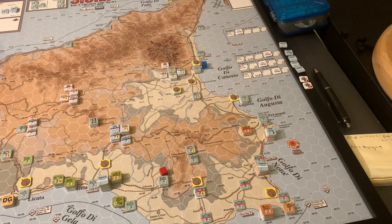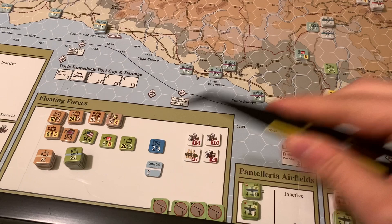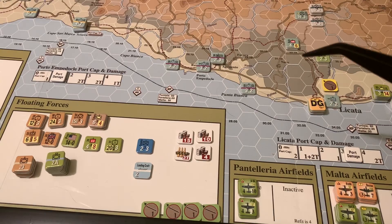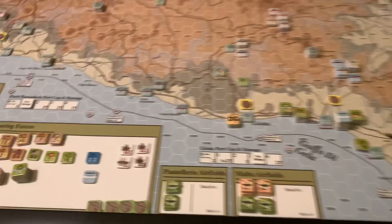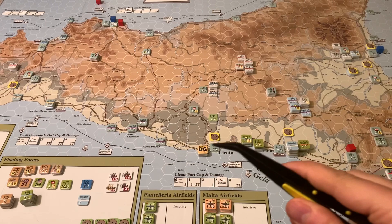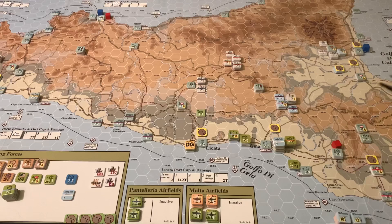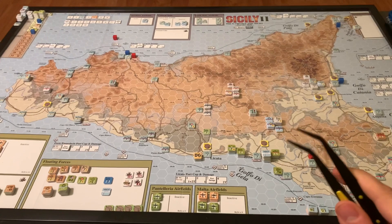All the landed landing craft will have to sail back to the floating forces box, pick up more units, and bring them on. There are also 29 and three-quarter supply points sitting out there that need to be brought on, in addition to what can be shipped into ports. The early game for the Allies means taking control of ports, getting supply shipped in, getting units shipped in — including big artillery and HQs which will provide unit supply. It's a big job with not a lot of time.